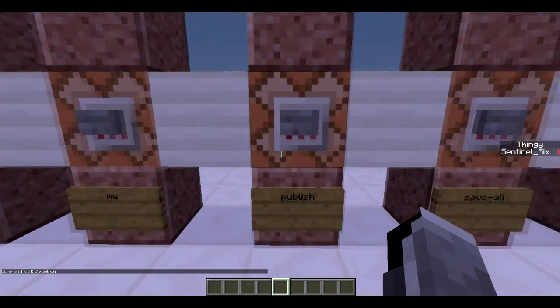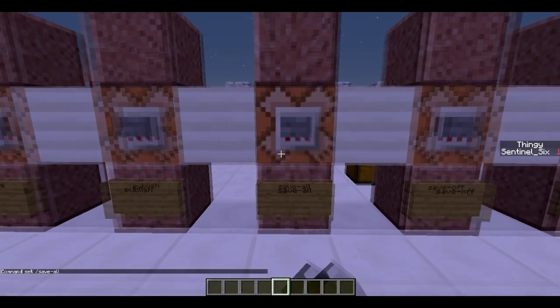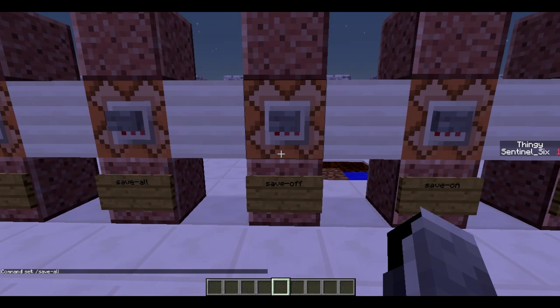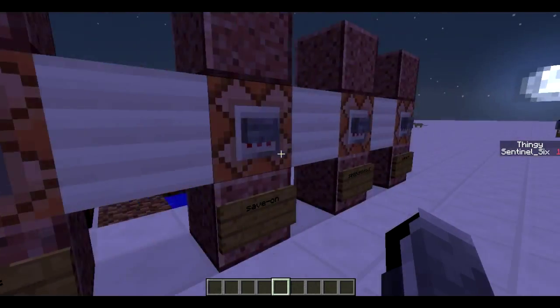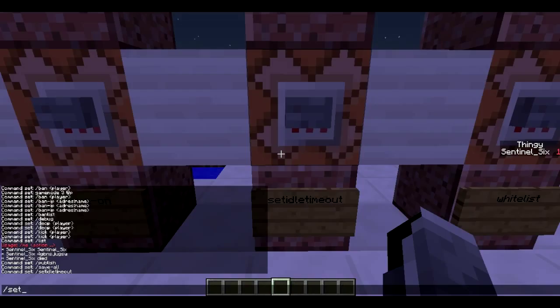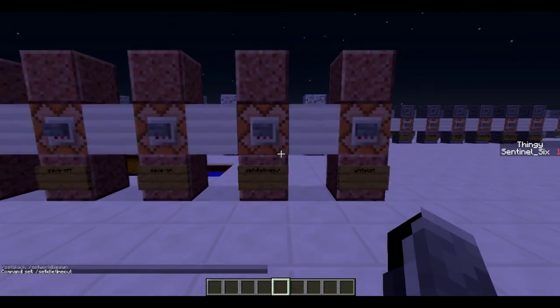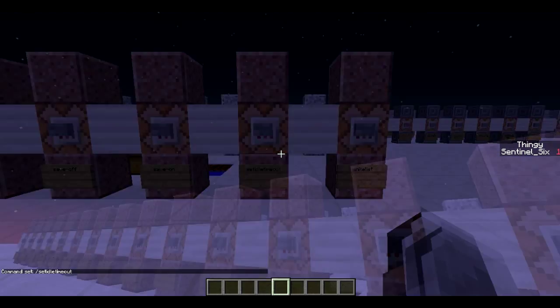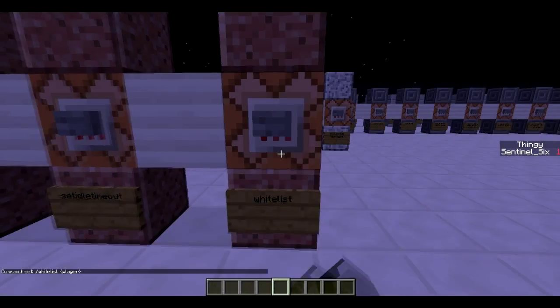Then there's slash publish, which basically publishes your server to open it. These commands can also be executed from the server log. Then there's save-all, which saves your world; save-off, which turns off the auto-save that normally runs; and save-on, which turns it back on after you've used save-off. Then there's set-idle-timeout followed by the time you want, so that AFK players don't stay in your server for a really long time and fill it up without being active.